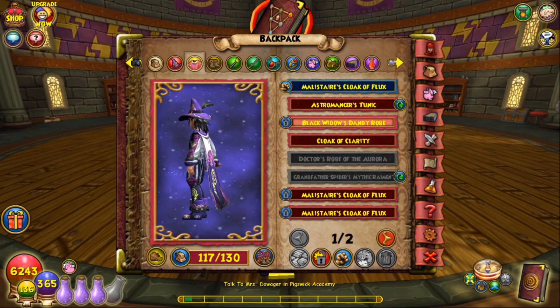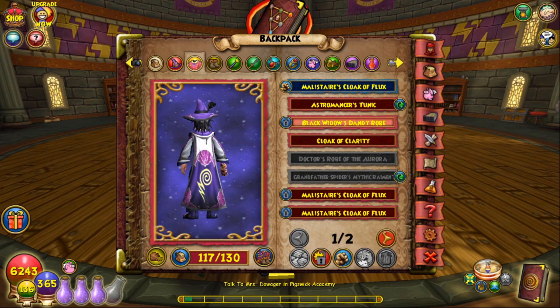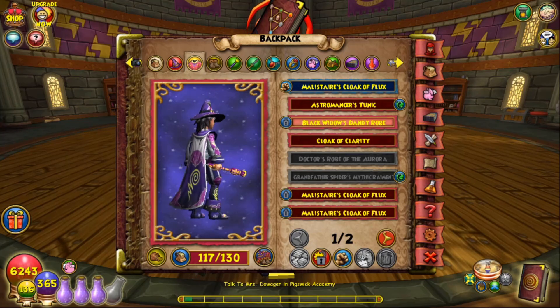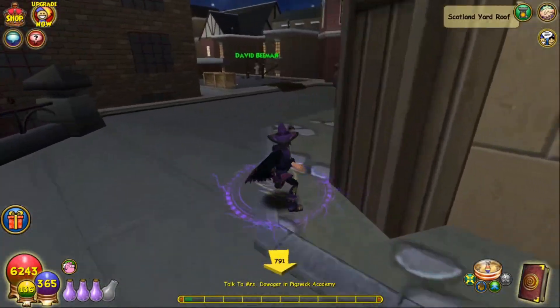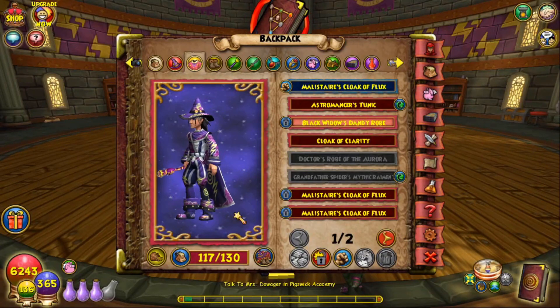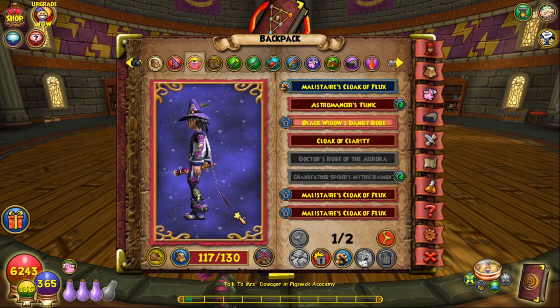The next robe is another auctionable one: Black Widow's Dandy Robe, dropped by the Black Widow in Knight's Court, who is unfortunately a side boss. Look on screen for the NPC David Beeman, who will start the quest line — just follow it through and you can farm the boss. I also forgot to mention that since this is part of the City set, it is also droppable in Mirror Lake from the bosses previously mentioned.